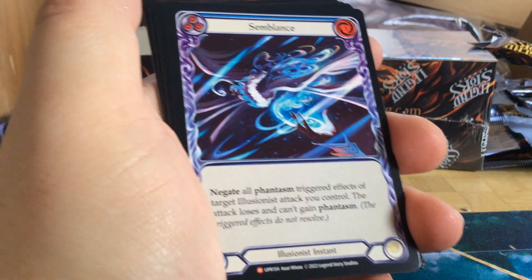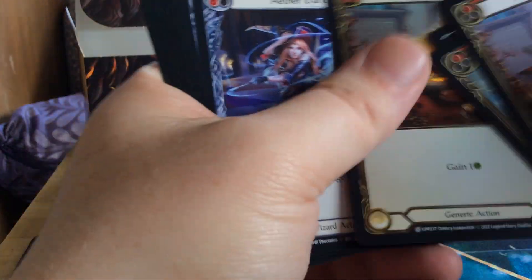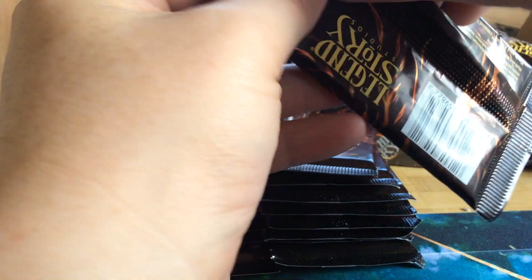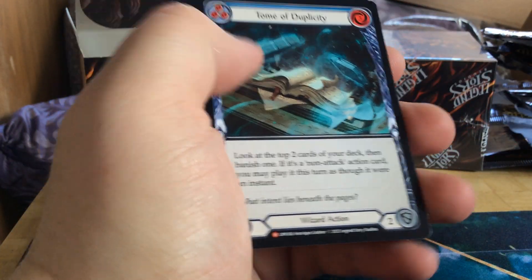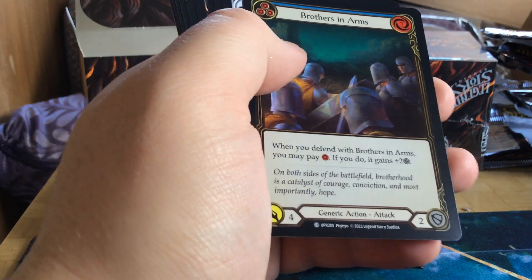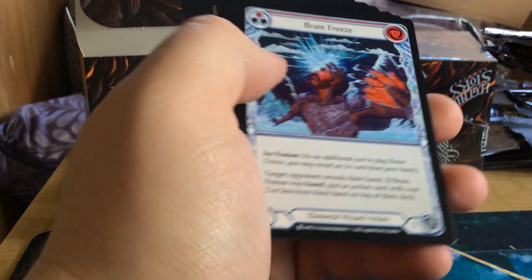We got Semblance, a regular majestic. We got Healing Balm, rainbow foil. We got a ton of Duplicity, regular majestic. We have Brothers in Arms, blue, rainbow foil.